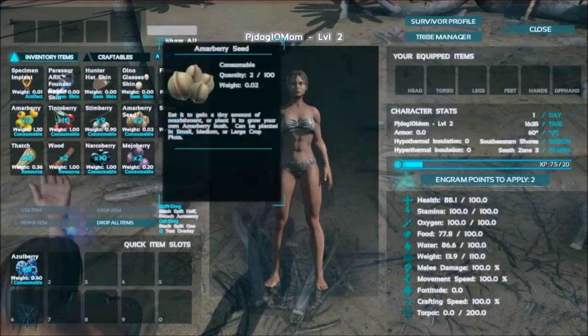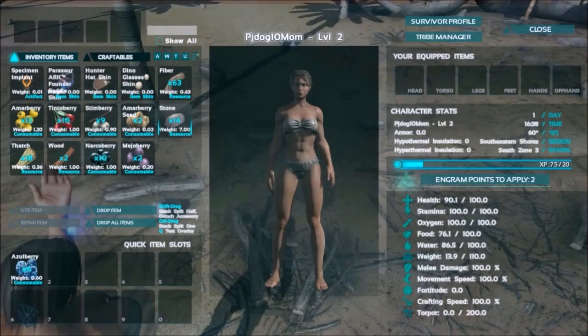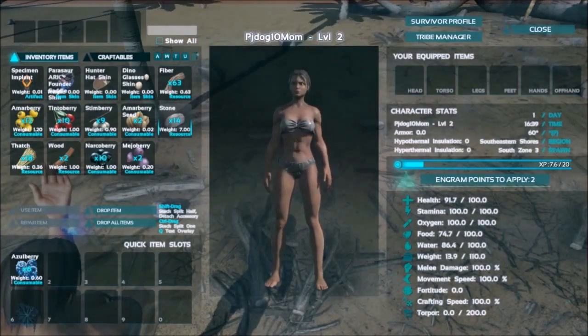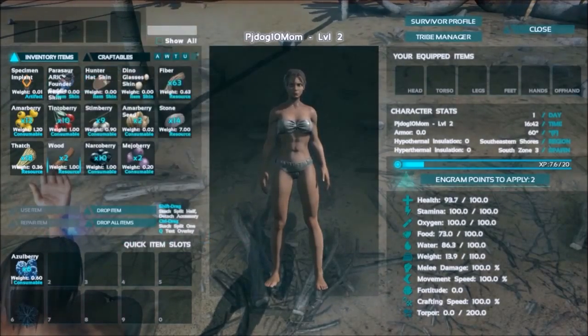I have stones - let me put a stone here. Maybe if I crack two stones together I can get flint. But I can't put stones there - isn't that something? I thought maybe I might be able to do that.